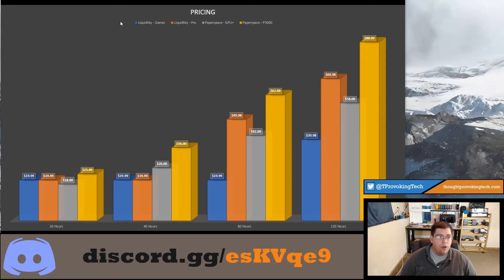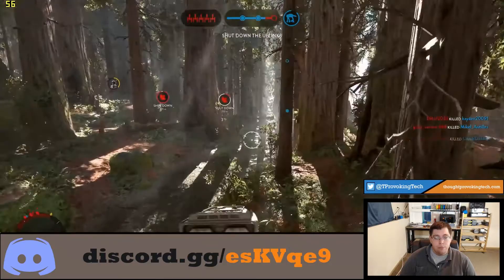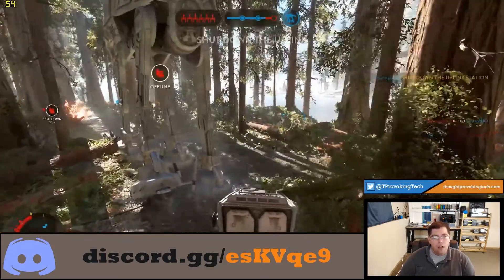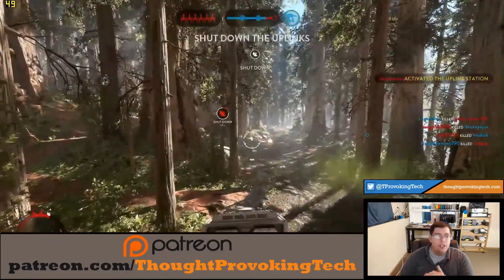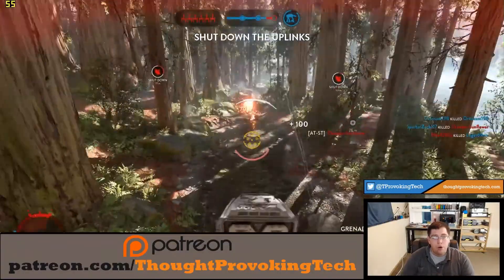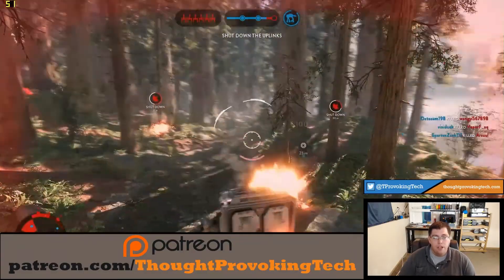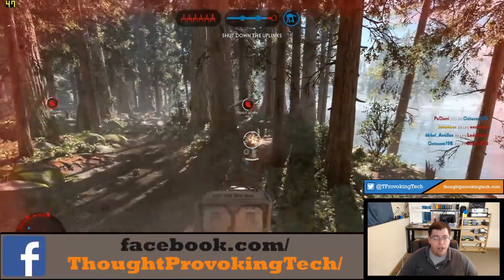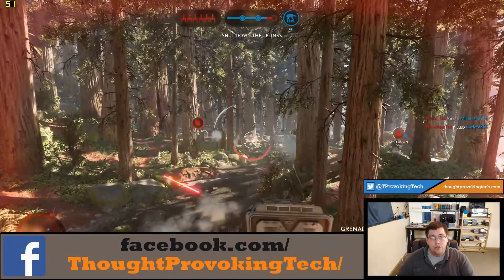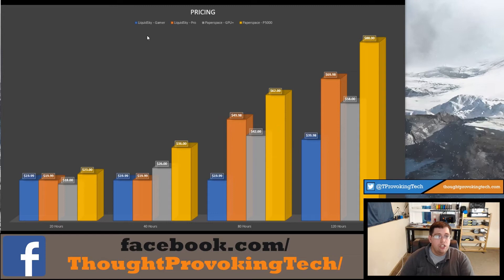Moving on to price-performance, I'm bringing back my pricing chart from my earlier video on cloud gaming pricing. The Gamer option did not perform very well, and since LiquidSky makes it so easy to jump between the Gamer and Pro hardware tiers, I'm not going to focus on the Gamer here. LiquidSky makes it very simple to switch between Gamer and Pro, whereas Paperspace and Parsec don't have an option that's nearly as simple — Paperspace does let you switch hardware tiers, but it takes more time and uses different GPU hardware, so it can have issues.